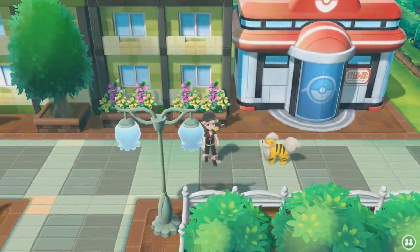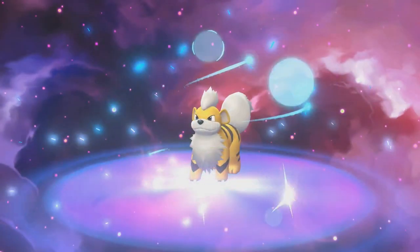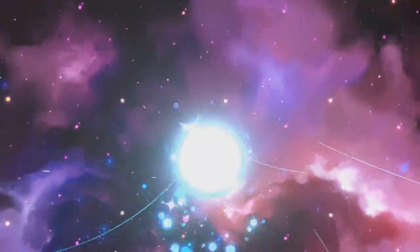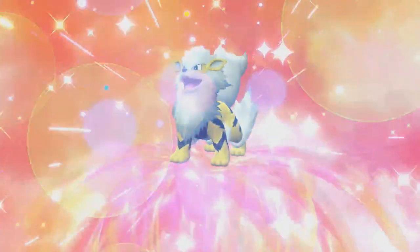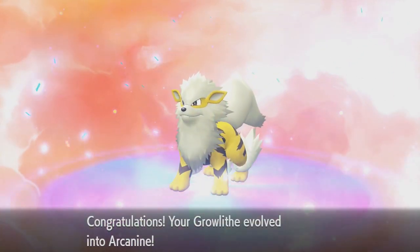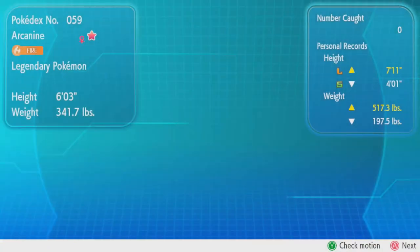We are going to evolve our Growlithe. I'm going to miss this boy. And we are going to take on the Arcanine Master Trainer. So here we are in Celadon City — I believe it's the hotel — right where the Arcanine Master Trainer is. I'm going to really miss my shiny Growlithe following me around, but it's going to be so cool to see the trainer riding around on a shiny Arcanine. We are going to take on the Arcanine Master Trainer with a level 25 Arcanine.